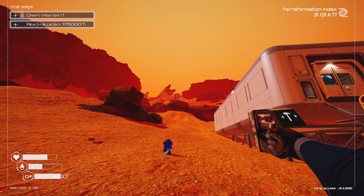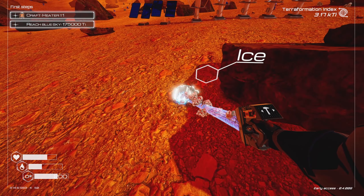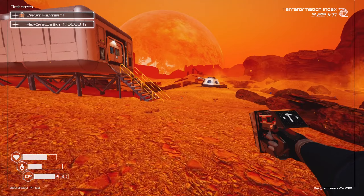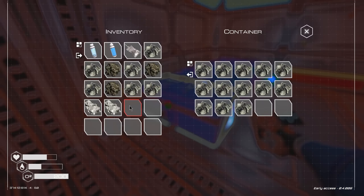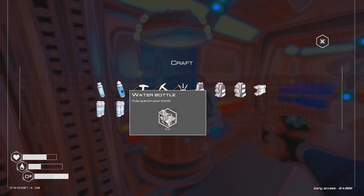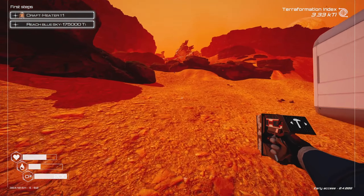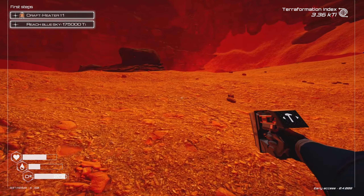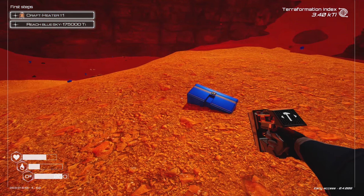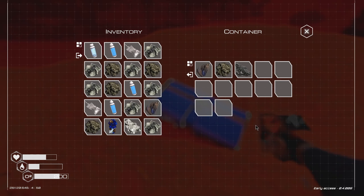I'm thinking that ridge right up there. I'd like to make a little oxygen hut up there, maybe some storage so we can extend our range. I want to see what's above that ridge. Let me get some ice because I'm going to need water. I'm also keeping my eyes open for blue chests — and I did find another one, didn't I? Let me empty my inventory a bit first.